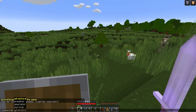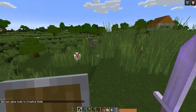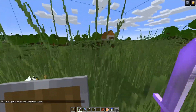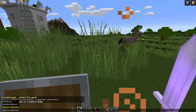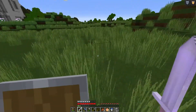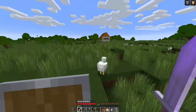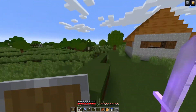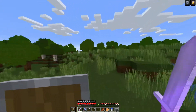Now as an operator I can do anything a normal operator would, such as setting myself to creative mode. If my friends are going to be joining my Minecraft world, I may want to set up a spawn for them — something fancy — and then go in and set the world spawn so they spawn into the world on my Minecraft server. Our world has been completely transferred over and we can begin sending out our public IP to our friends so they can join.